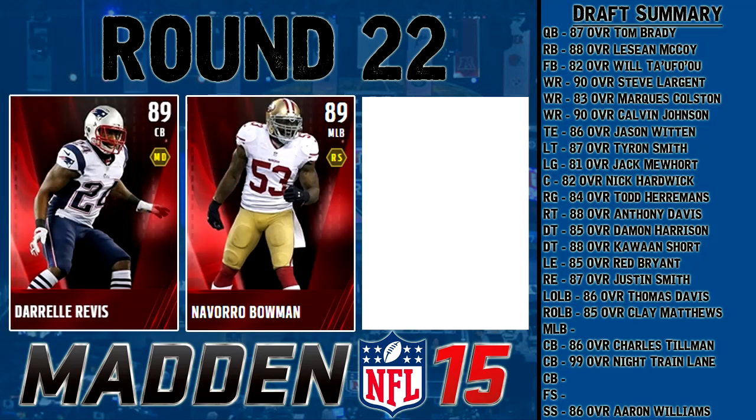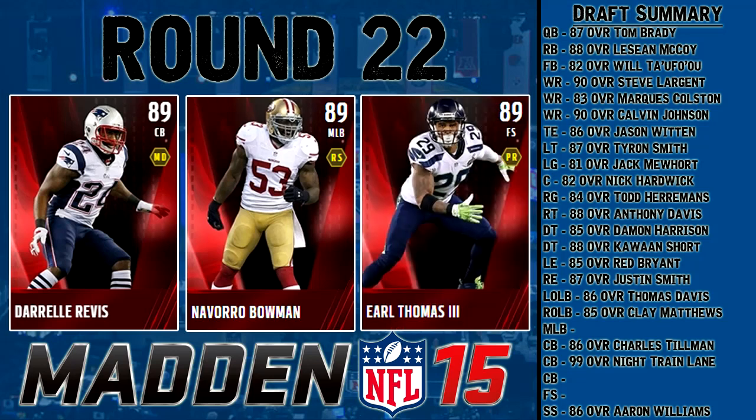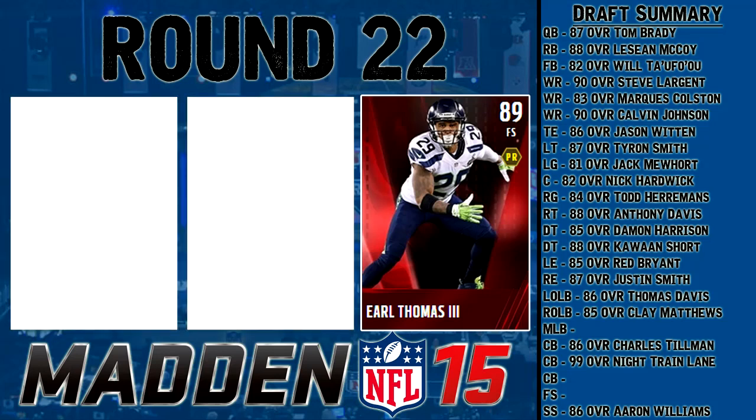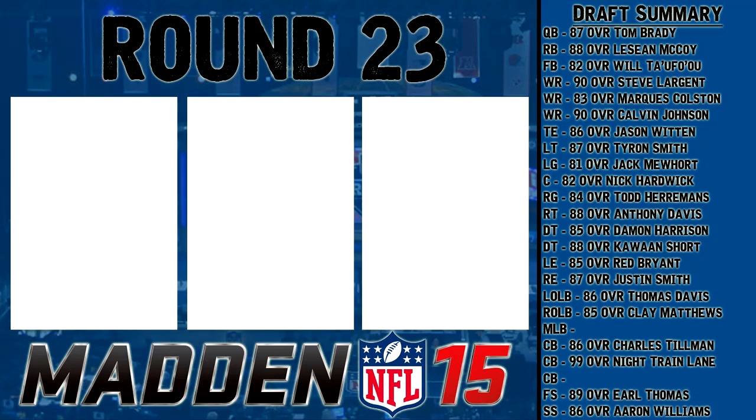Only a few positions left — round 22 features 89 overall players: Darrelle Revis, cornerback; Navarro Bowman, middle linebacker; and Earl Thomas, 89 overall free safety. Revis is very good, so is Bowman, but Bowman has a little bit low catching so I'll stay away. I'm going with Earl Thomas — low hit power but he's fast and has good zone. Fills a need at free safety and I'm taking Earl Thomas.